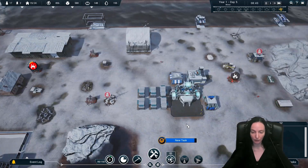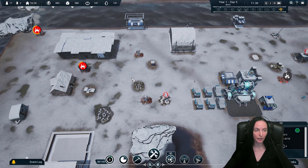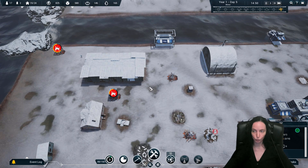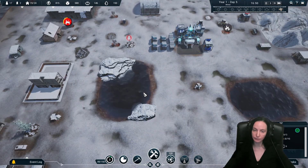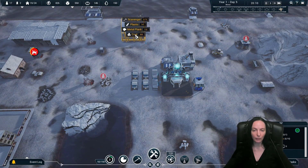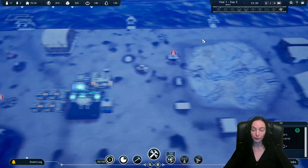Let's build a submarine dock. I already have someone gathering plastic. When the storms come in, I'm not doing so hot. Luckily I was smart - I say that now, but I'm probably going to die again. I kind of spread my builders out a lot thinner earlier so I could put people to scavenging right away.